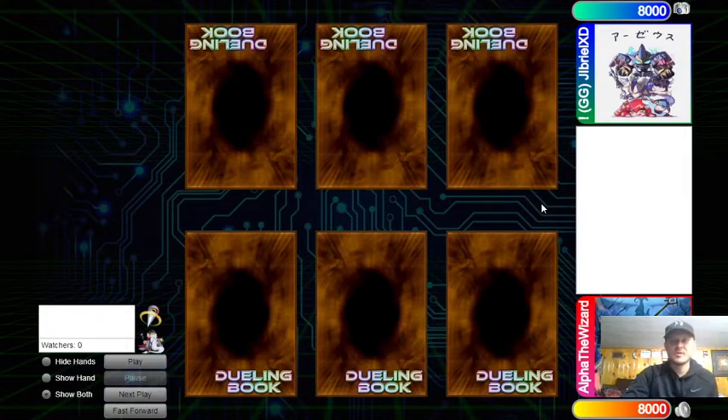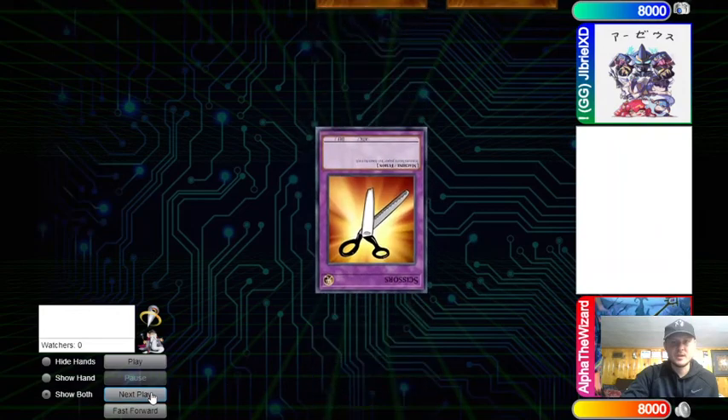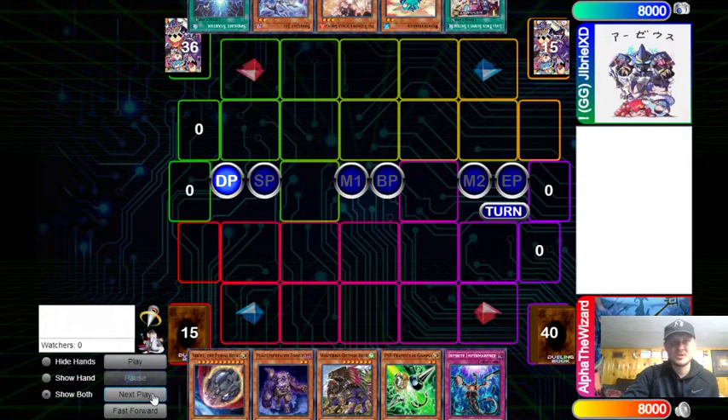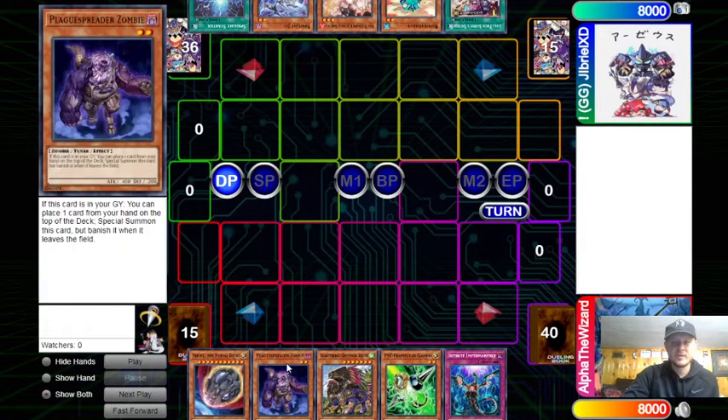What's going on guys, Alpha the Wizard back at it with another video. Today we have me, Alpha the Wizard, versus Jibreel XD — he's actually one of my good friends. This isn't a tourney match, this is just testing. Jib has been kind of kicking my butt, not gonna lie. To start things off we'll see Jib — it doesn't help that every time I play Jib, nine times out of ten he does win the rock paper scissors. You can still win going second but it's just unfortunate.